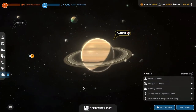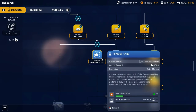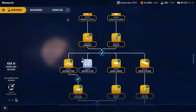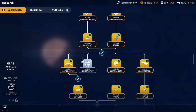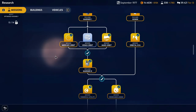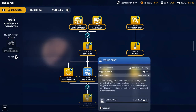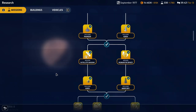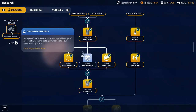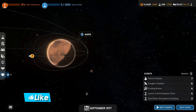We should have done that instead. We could switch our research to Jupiter — we'll finish it in 2 months basically, and then do a Jupiter flyby as well. We're going to change the research to Venus orbit to get the 20% payload build time reduction — that is nice. It'll be done in a month.